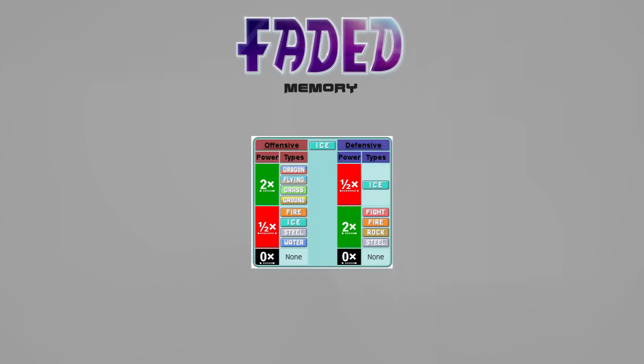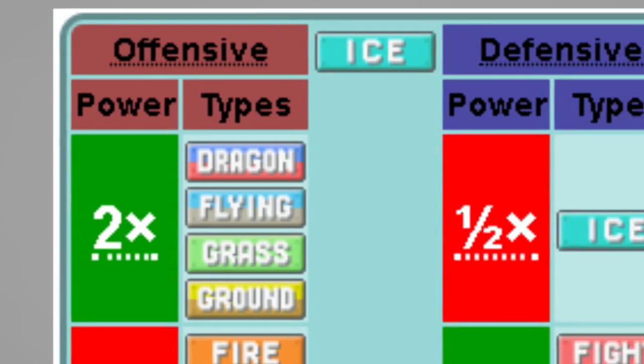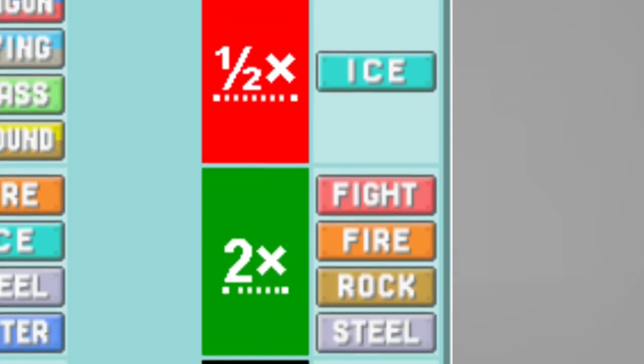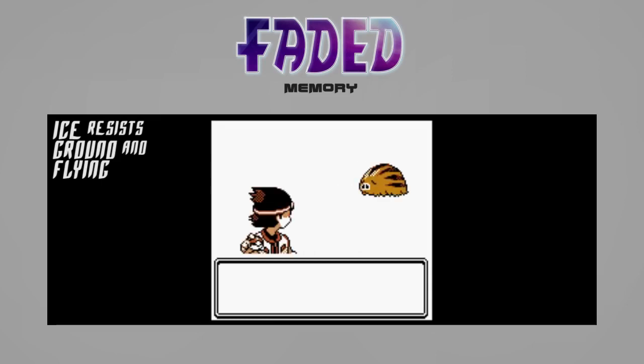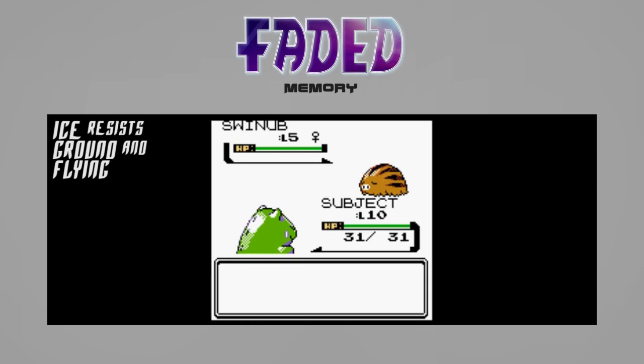Ice types get a much needed defense boost. In offense, ice moves are amazing, but in defense — eh. It's pretty sad when ice only resists itself and nothing else. To make up for it, I've made ice types resist ground and flying — two very good offense types that are already weak to ice. Nothing too game breaking, I hope.